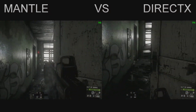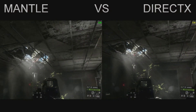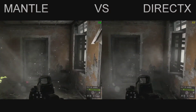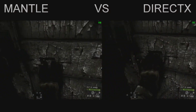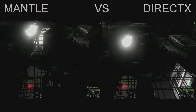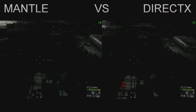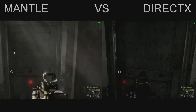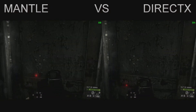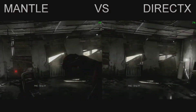I've done my best to show the performance difference between DirectX and Mantle by putting both gameplay runs of Battlefield 4 side by side and trying to keep them in sync as best as possible. There will be times when it will be out of sync, but I've deliberately stayed in specific areas for a lengthy period of time so you can have a chance to look at the game at the exact same spot and see if there is a difference in frames per second.